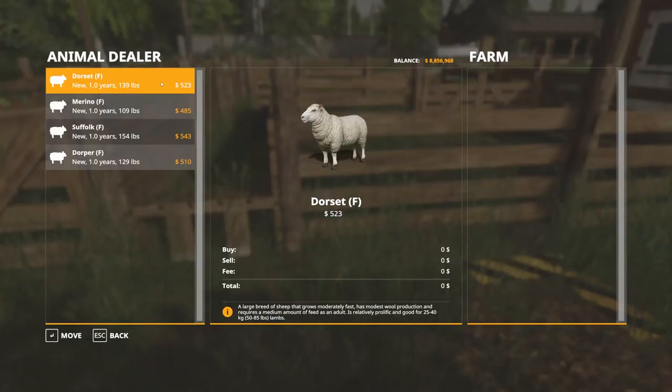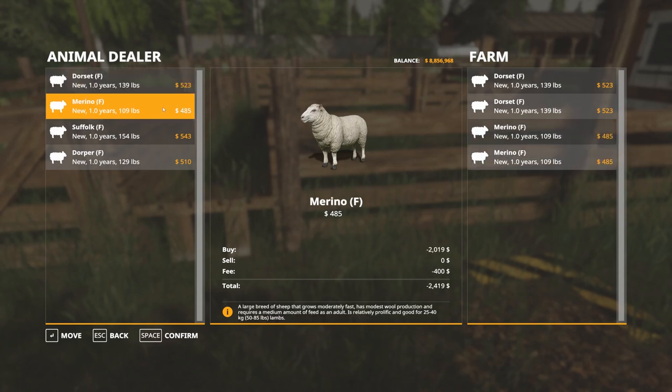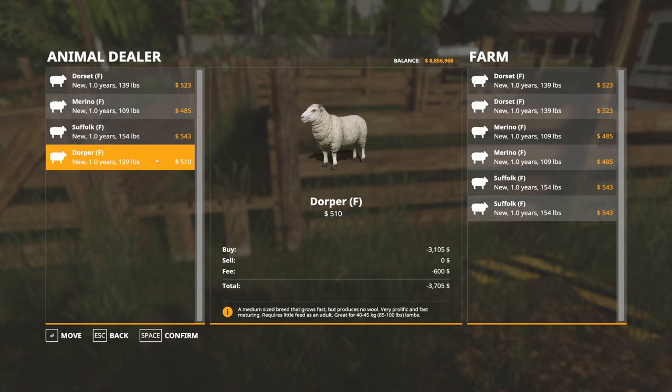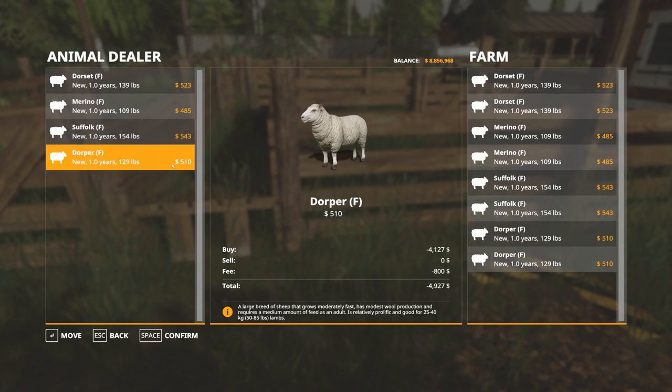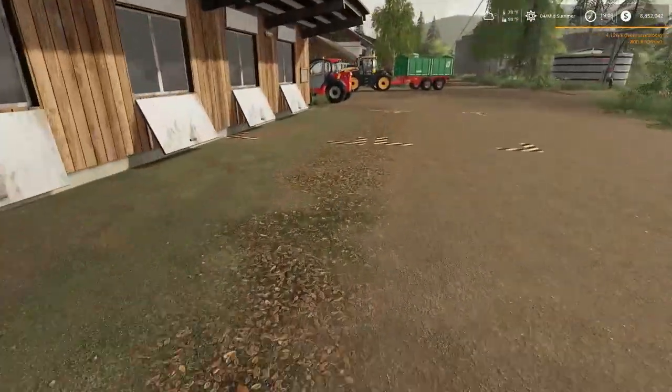We're going to buy two of each because we can — that's what we're here for, to learn. As you can see, we get transportation fees and all that because you can obviously transport them in a trailer.